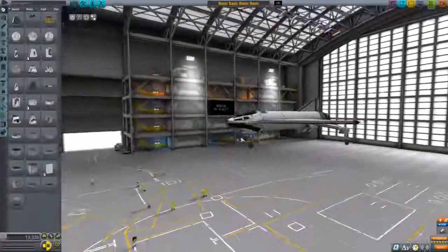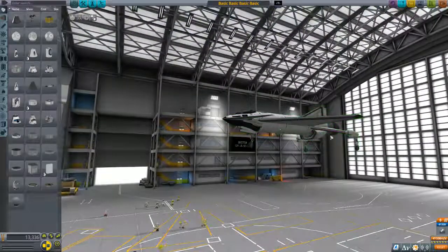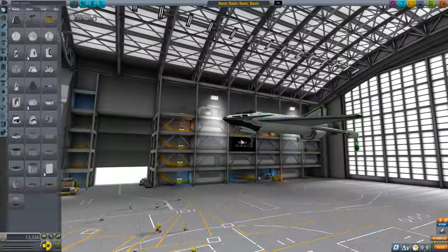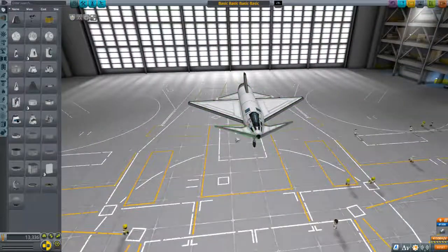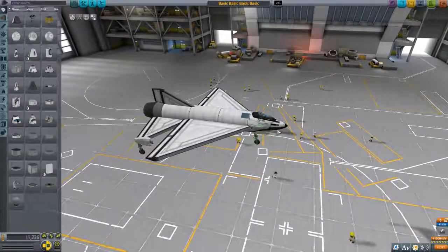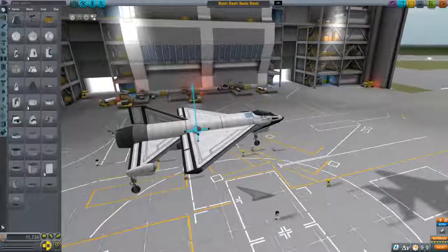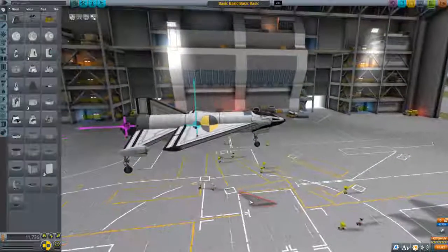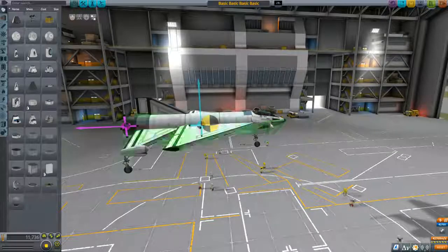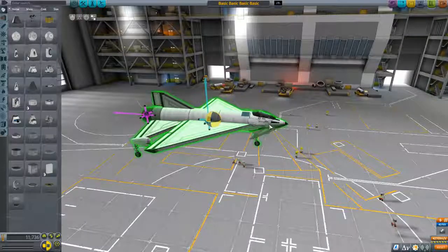You're also going to want to add landing gear. I use a tricycle configuration — a nose gear and two tail gears. Looking at the design: this is where the thrust comes out, the center of mass is right here, and the center of lift is pretty far back. Once you add the canard wings, it moves forward a little bit, but more importantly, it gives you lift up front — and that's what makes my plane able to get off the ground.